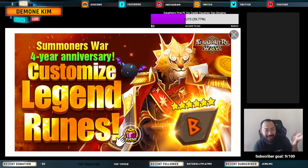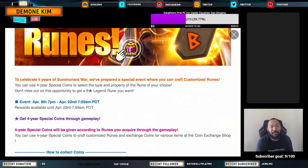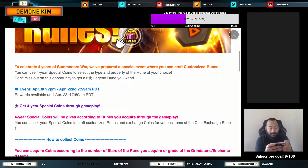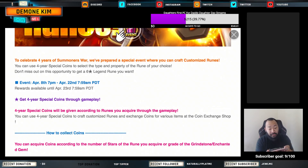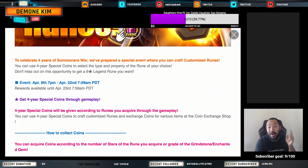So how this works essentially is it's Summoner's War four-year anniversary customized legend runes. To celebrate four years of Summoner's War, they've prepared a special event where you can craft customized runes. You can use four-year special coins to select the type and property of the rune of your choice. Don't miss out on this opportunity to get a six-star legend rune that you want.